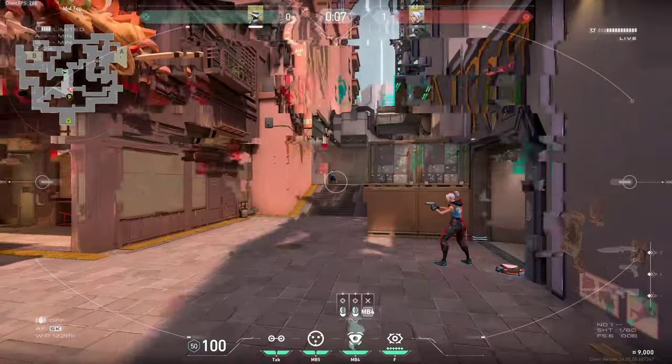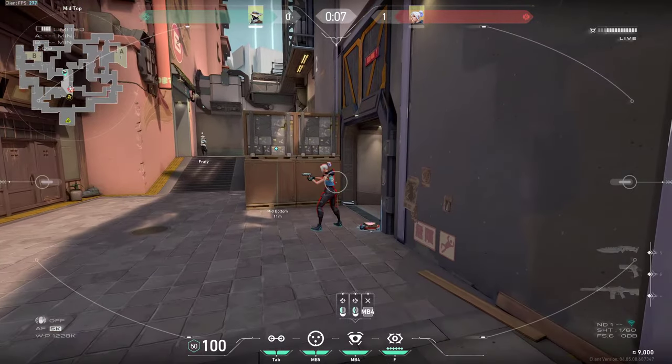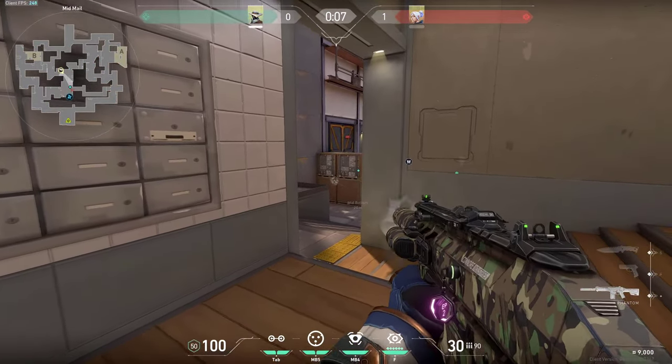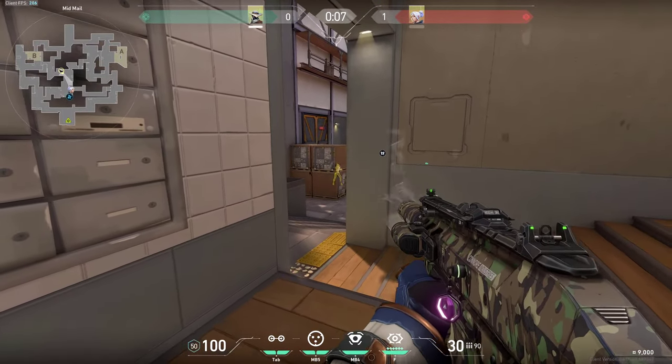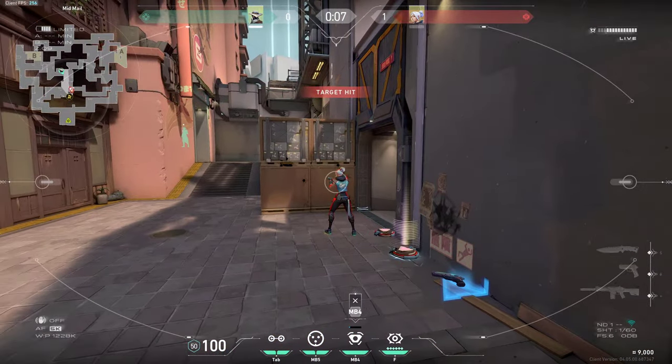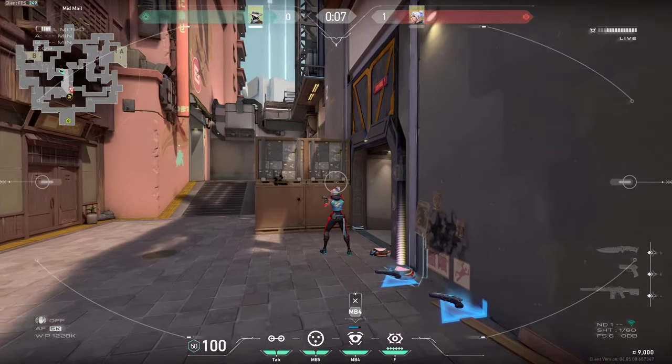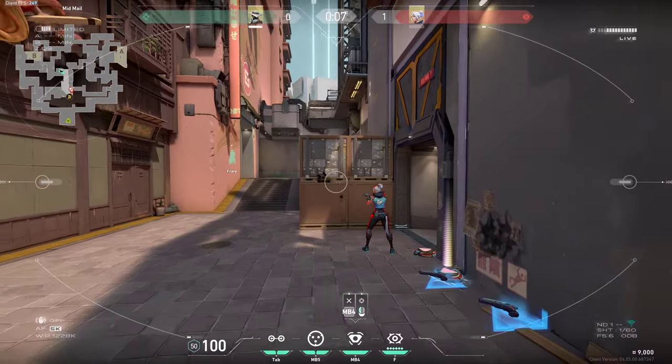Right here in the middle I would recommend you try to spam this box if you know that there's anyone. You can try doing it very simply either all the way in the back or just on the corner, and you can get the kill. As you can see, you can kill anyone very easily since this box is easy to wallbang.